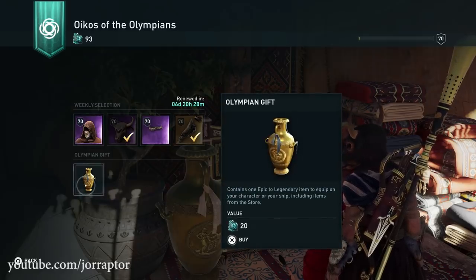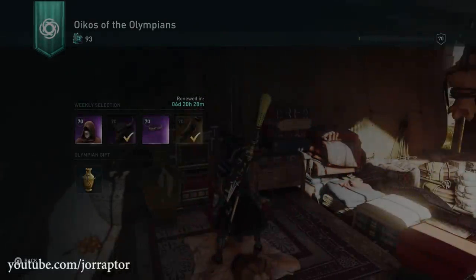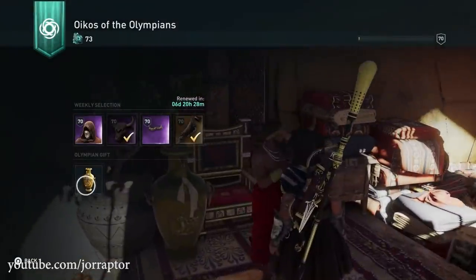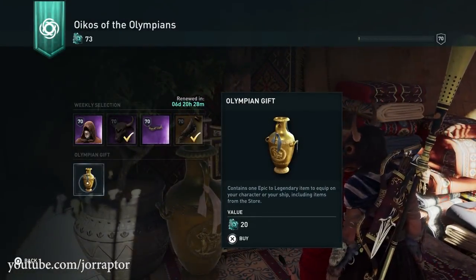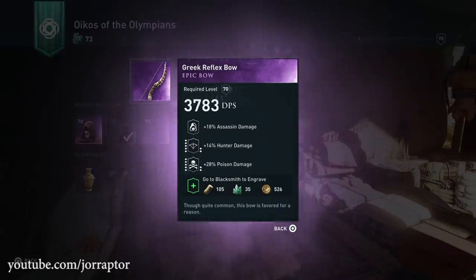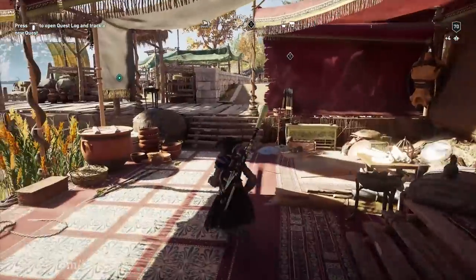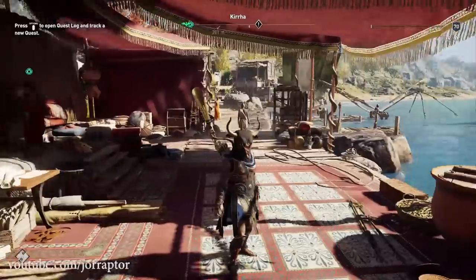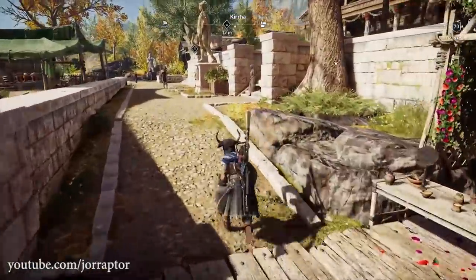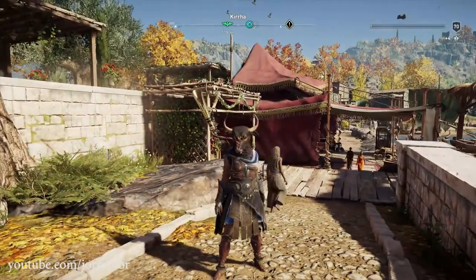Let's try and get the Hades Lieutenant from the Olympian Gifts. Rolling now — got a Heavy Quaranteon Helmet with Assassin damage and damage with daggers, which I don't need. Trying again — got the Minotaur Helm, another epic. Then a Greek Reflex Bow with Assassin, Hunter damage, and Poison damage. Still no Hades Lieutenant. I still need to do my daily and weekly quests, and I've been to some Athenian soldier camps but haven't fully cleared them yet. I've got enough Oricolcum to maybe try again tomorrow.